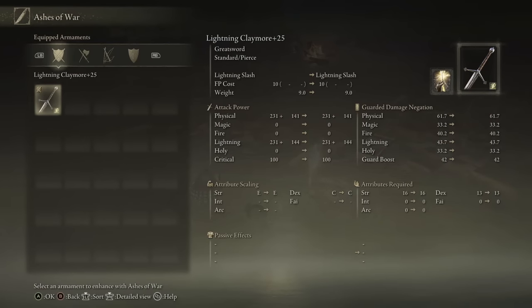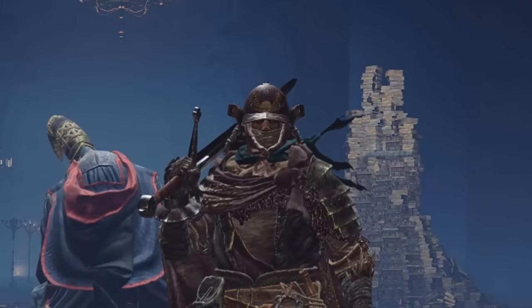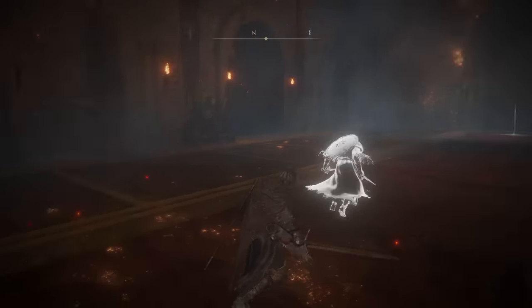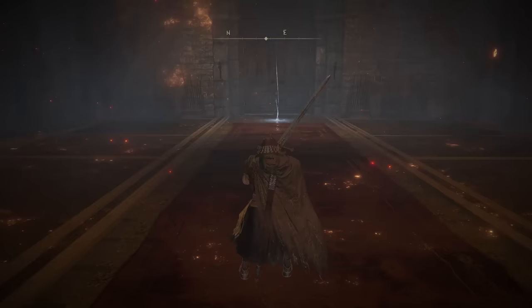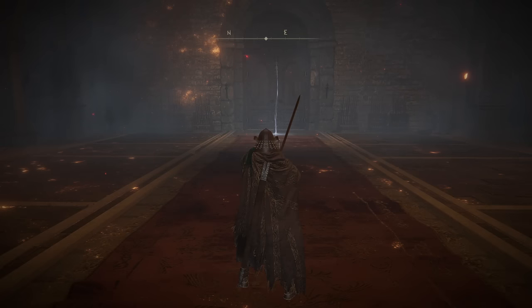Moving on, we have the Claymore — a.k.a. the Baymore, a.k.a. Old Reliable. If you have played Souls games, you know about the Claymore. It is just such a spectacular weapon, especially in Elden Ring. What makes the Claymore so special isn't the Light Attack String — that's very basic. The thing about the Claymore is the Crouching Attack or Rolling Attack: it's a poke. And we all know pokes are very, very strong in this game.